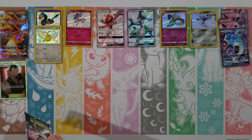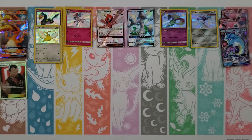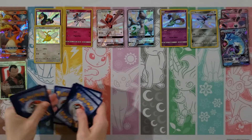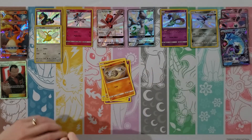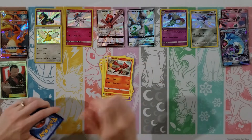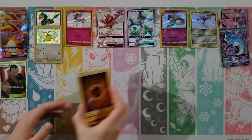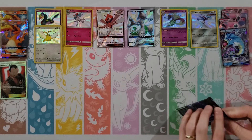Eevee, Clefairy, Caterpie, Ekans, Paras, Fairy Energy, Charmeleon, Metapod, Jinx — my rare is a Butterfree — and then Misty's Water Command. Nothing exciting in that pack. That's the name of the game. You just shredded the pack — I almost dropped the cards there. Maybe that means there's something good in there — the one time you had a pack that just destroyed as it opened, it was like a shiny Charizard.